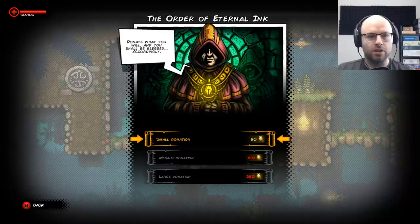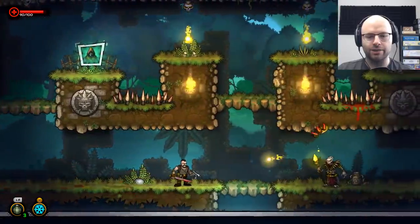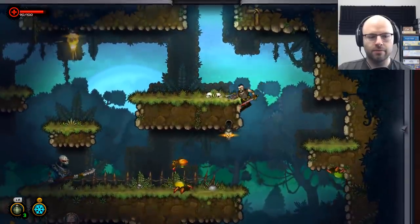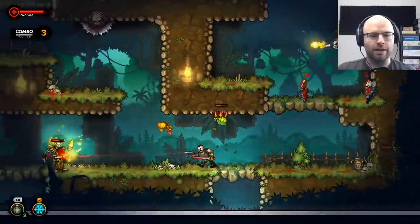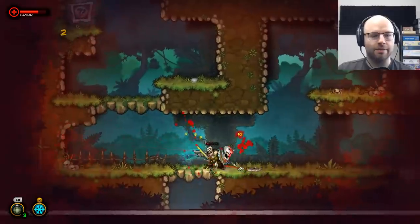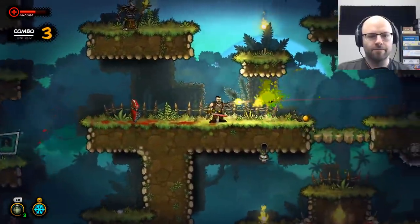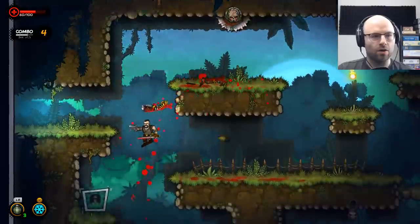A character says: 'Donate what you will, and you shall be blessed accordingly.' I only have 77 golden ink, so I wish to not donate just yet. It's a combo-driven game — I'm trying to keep my combo up. Of course I'd prefer to take less damage, given the opportunity. The combo's still going! Take a little hit — doesn't matter. Combo 3. Clearly I don't know what I'm talking about.